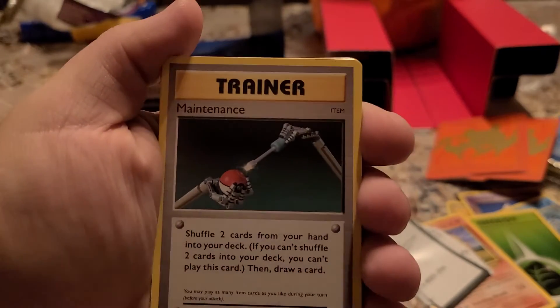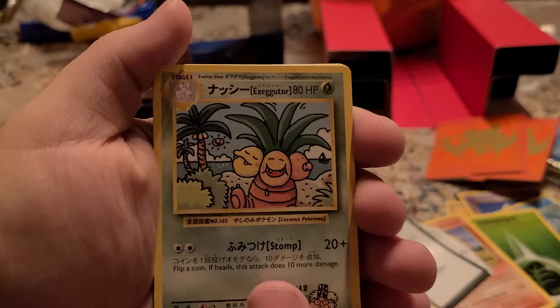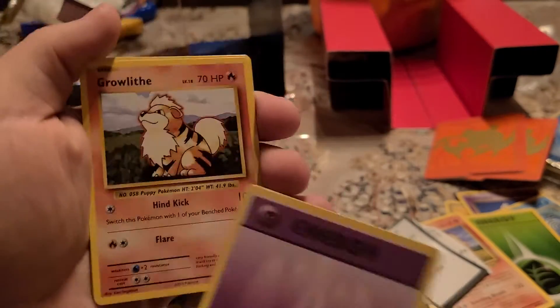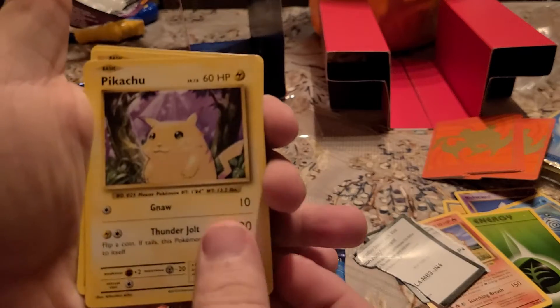Oh there we go, there we go — on the secret rare here we are! Charmander, Energy, Loop, and a little ahead of himself — take it to you.